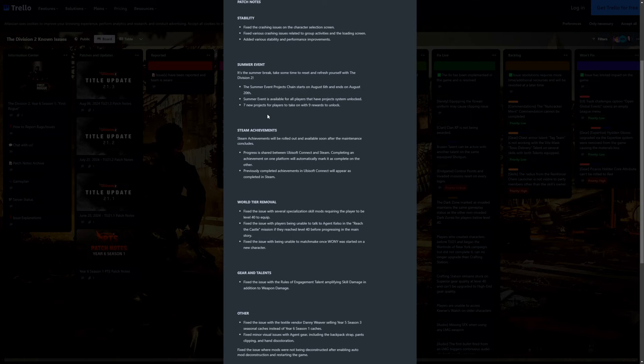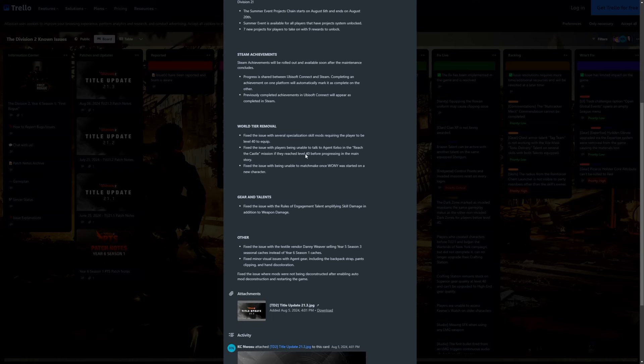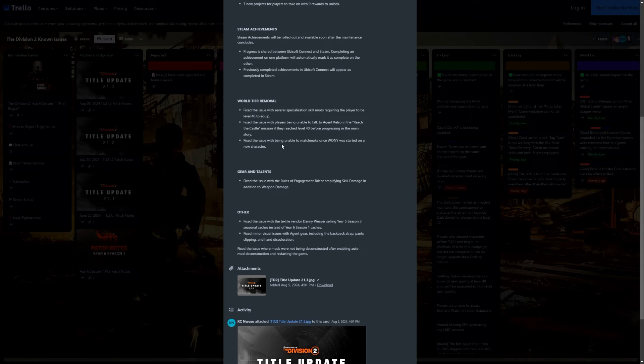Steam achievements — they have added Steam achievements. Steam achievements will be rolled out and available soon after the maintenance concludes. Progress is shared between Ubisoft Connect and Steam; completing an achievement on one platform will automatically mark it as complete on the other. Previously completed achievements in Ubisoft Connect will appear as completed in Steam. World tier removal: they fixed the issue of several specialization skill mods requiring the player to be level 40 to equip, fixed the issue with players being unable to talk to Agent Kelso in the 'Reach the Castle' mission if they reached level 40 before progressing in the main story, and fixed the issue of being unable to matchmake once Warlords of New York was started on a new character.